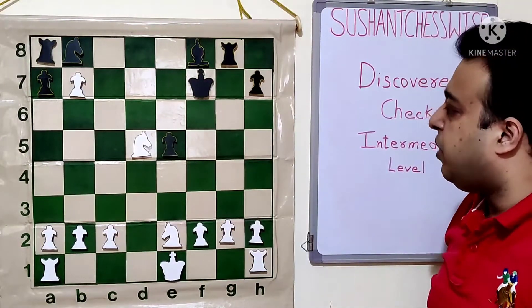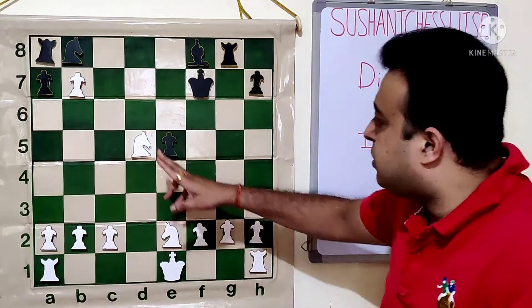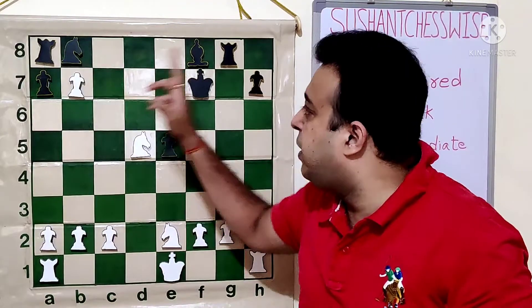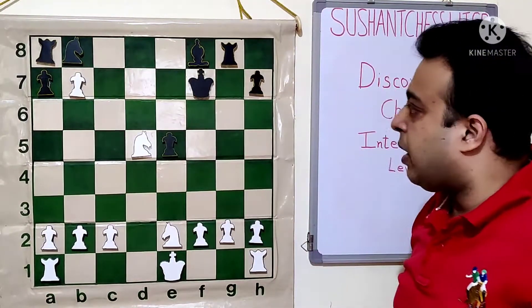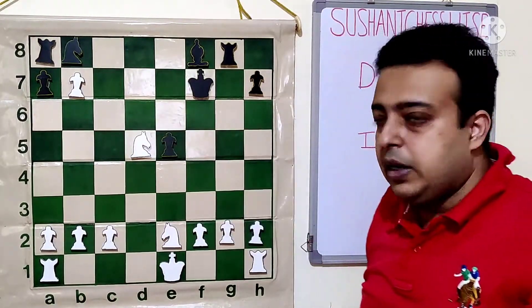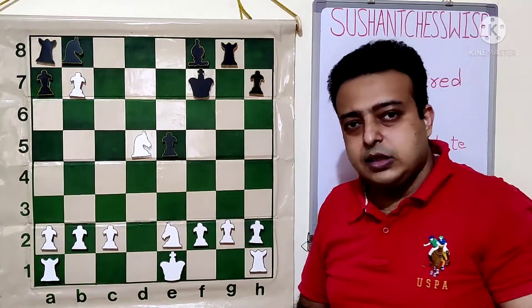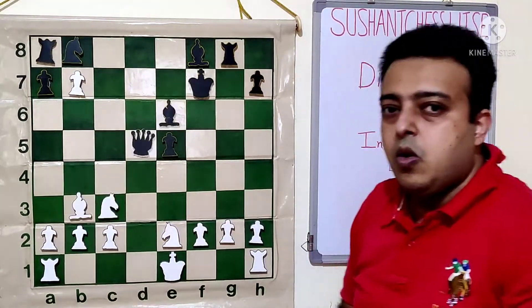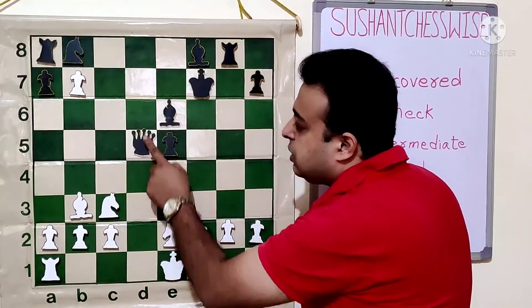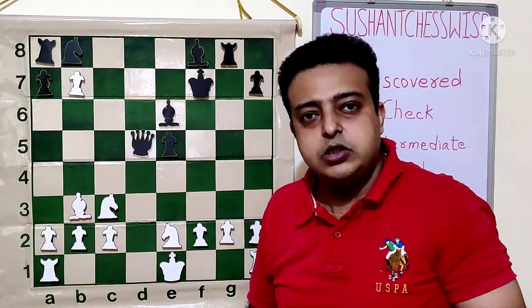After knight d5, the position is totally winning. At most, black can play Bb4 check, but will be many pieces down. After Bb4, Nb4, Nd7, then Ba8, Rook h8 — what black will be left with is just the rook and the knight. White will have knight, knight, rook, and rook — a rook and a piece extra, which is winning for white. White could have also played knight d5 earlier, but then there is still Bb4 check, so bishop d5 was a better option.